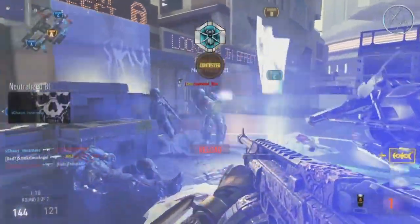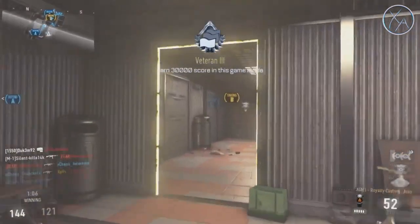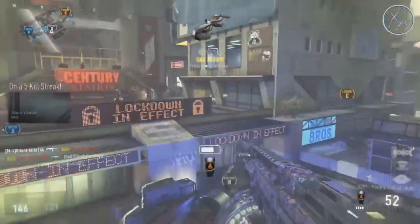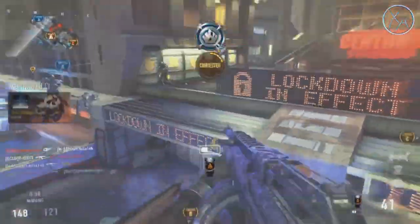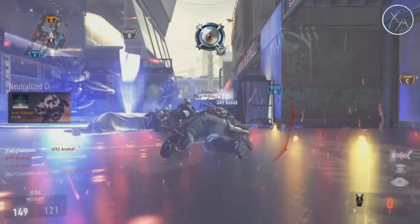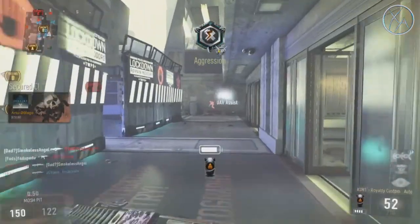From there, you can decide to stay on that sensitivity, or if you still feel like you're overcompensating and missing a lot of shots, try dropping it down just a little bit more — maybe a couple of points at a time. Drop it until you feel comfortable, where you can hit your shots while still having a high enough sensitivity to turn and do what you want to do.